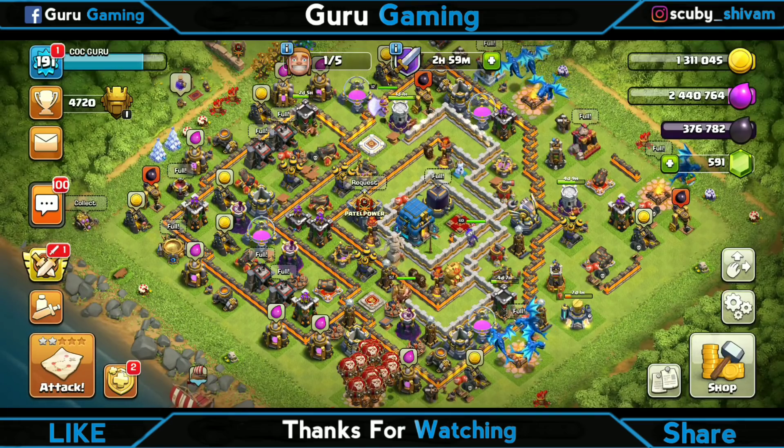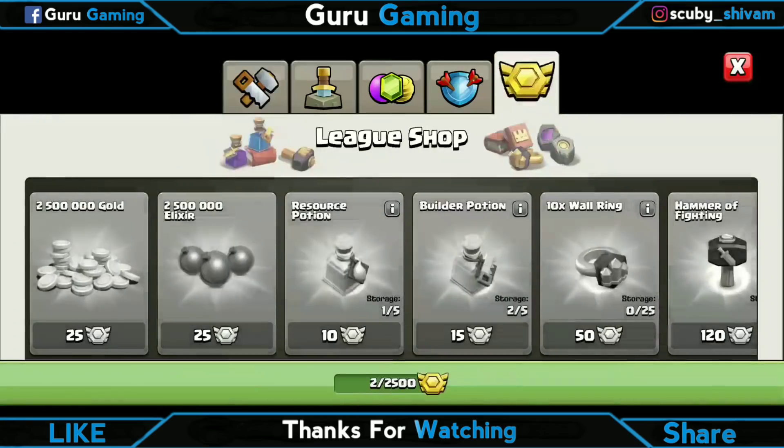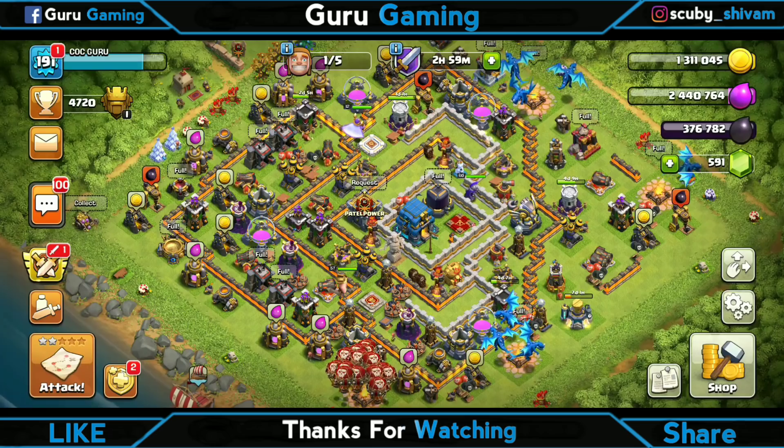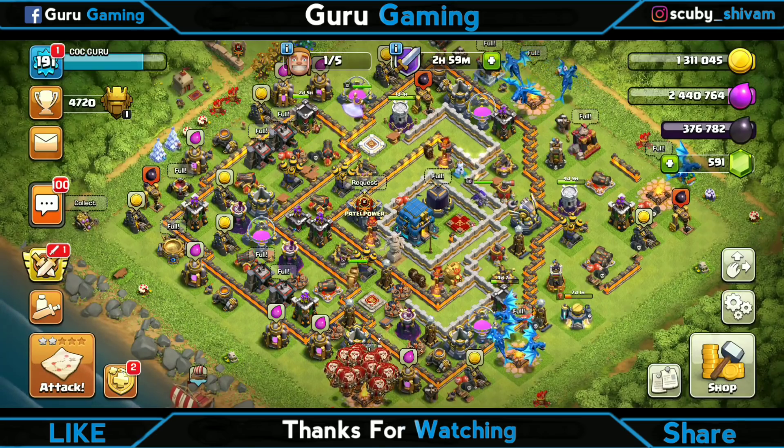After this we have the League Shop update. You can see in the screenshot: the Training Potion will be available for 10 league medals, the Research Potion for 20 league medals, and the Builder Potion for 30 league medals. Mark here — 15 of 30 — they have given this cost.